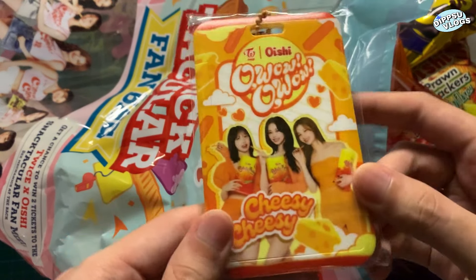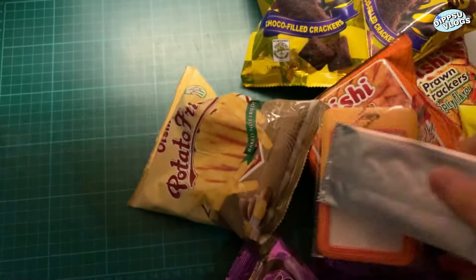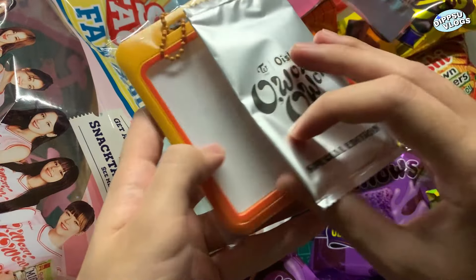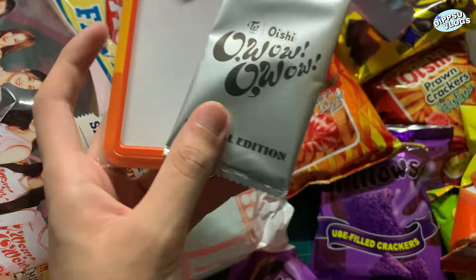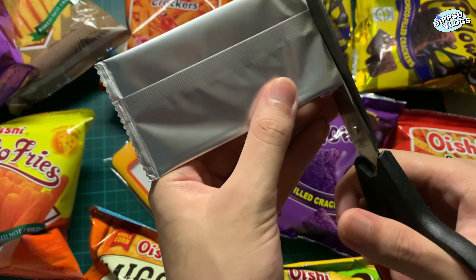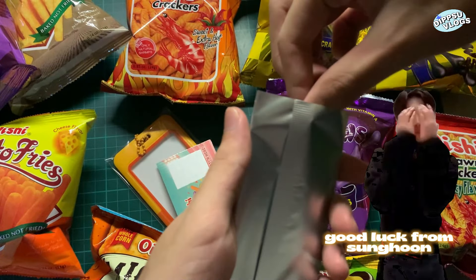I got the Cheesy Cheesy Card Holder — it looks like this. And here's the photocard. That's all we get for 300. The photocard might be damaged. But here are the main inclusions. Who are we going to get? Hopefully we pull Naya.